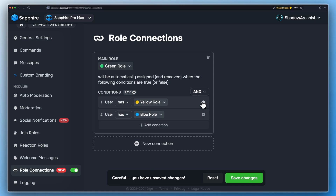When the logical operator is set to AND, then Sapphire will give the green role to the user only if they have both of these roles — blue and yellow. In this case, Sapphire will give the green role to the user only if they have the blue role and don't have the yellow role. You can add more conditions based on your needs.